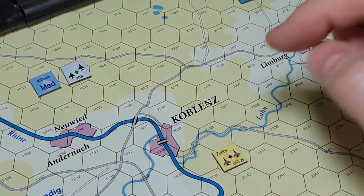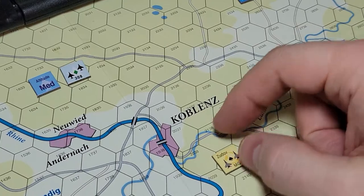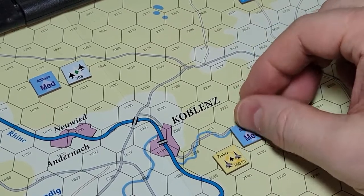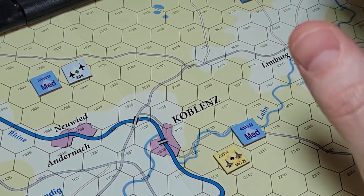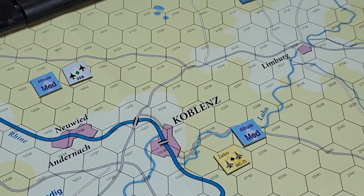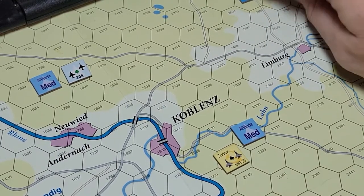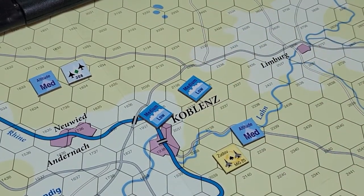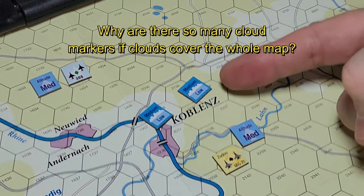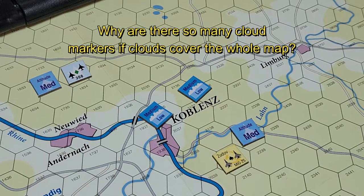That is a very basic radar search. If your plane has limited look down — and no look down is even worse — I'm guessing look down refers to a bad radar view looking downward. Let me know if that's even the right table I rolled on. I also don't understand these cloud markers. A cloud layer covers the entire map — what are these individual cloud counters for? I might be missing something.